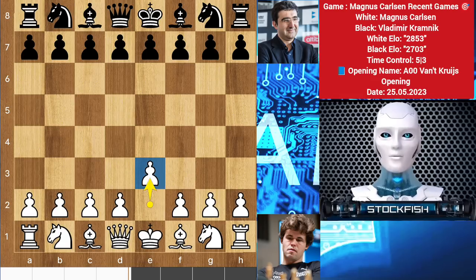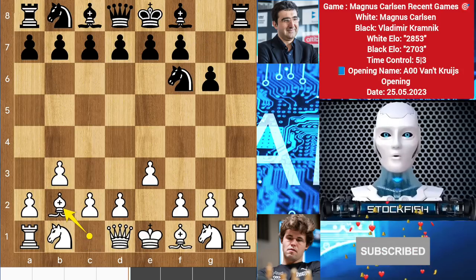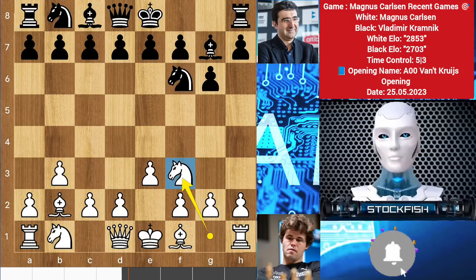Magnus started with e3. What is this? I think his mouse slipped. Knight f6, b2, g6 by Vladimir Kramnik, bishop b2, bishop g7, knight to f3, castle.